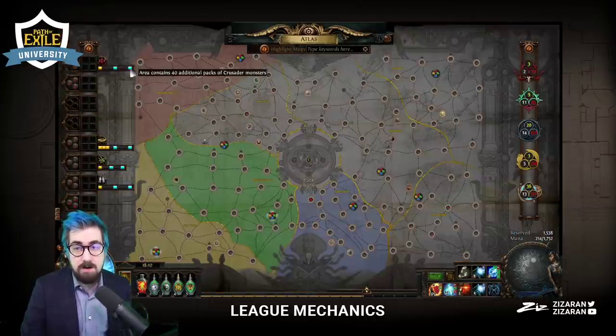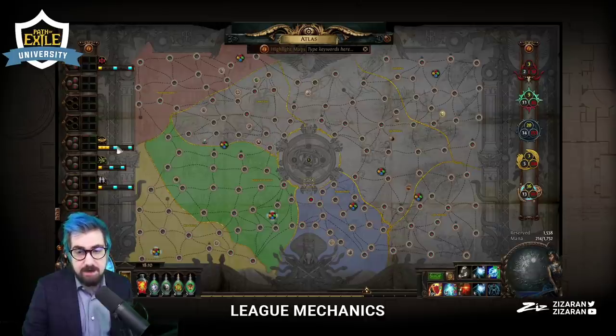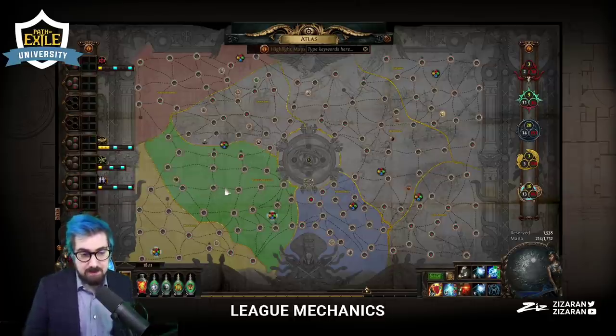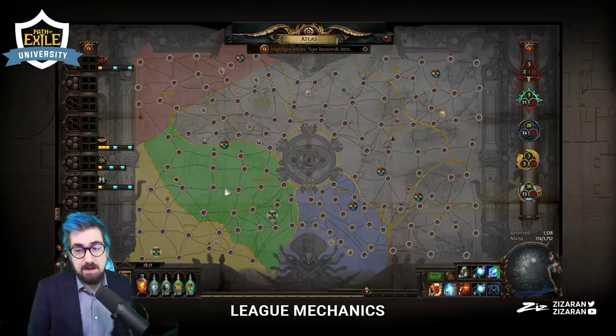The main reason Incursion is still so used and popular — I actually don't use that much of the yellow or white ones, I end up using a ton of the red ones. Something that is a struggle to get is bases. If I do three more maps in a conqueror region right now, the fourth map is going to have 30 additional packs of those conqueror monsters, and if I put Incursion on that map, all the Incursion monsters can also drop those bases.